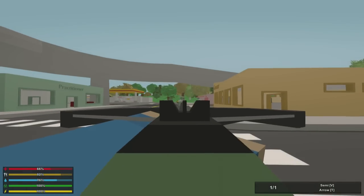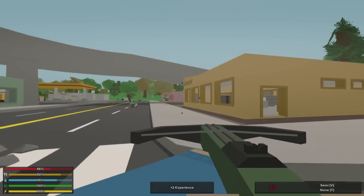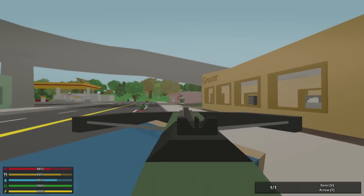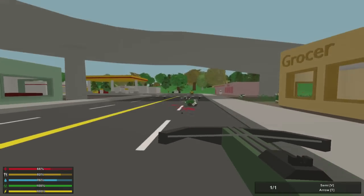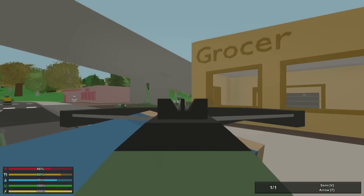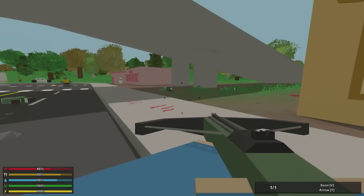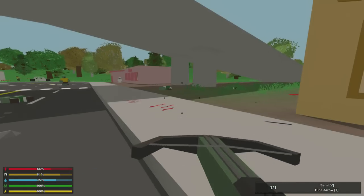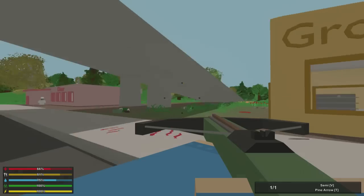This is kind of nice. Shoot at that guy, reload, shoot at the next guy. Although of course, you're going to have to go to each zombie and pick up the arrows, which kind of sucks. Let me do a quick test with a different kind of arrow - the pine arrow. Let's see how this performs. It does change the look of the arrow when it's on your gun as well. Pretty cool.